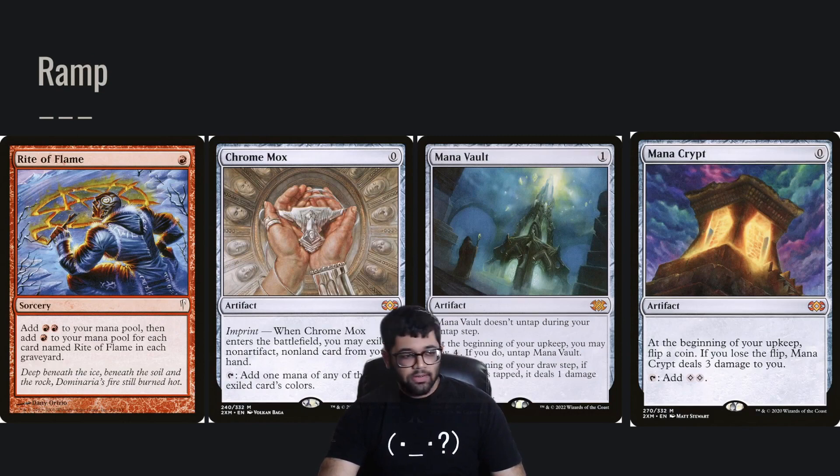As far as ramp, we're running a pretty standard ramp package. We're running all the rituals — Rite of Flame, Dark Ritual, Cabal Ritual — as well as the artifacts. Something to note here is we actually want these to deal damage to us, because it makes the commander more powerful. This is going to be the standard mana artifact suite.